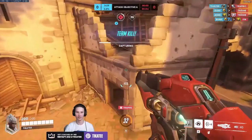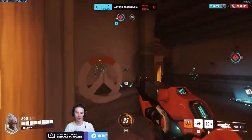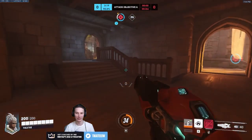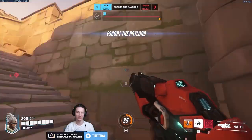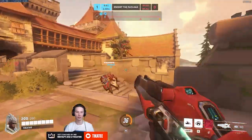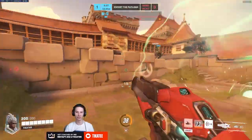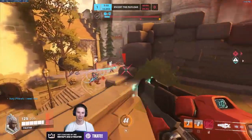Sojourn's core playstyle is centered around her ability to go all-in with burst damage from her Railgun. When looking for your all-in potential, make sure you have your Railgun available and charged as high as possible on slower-moving targets. Once you've found a target, make sure they can't outmaneuver you with movement abilities or self-sustaining tools such as Reaper's Wraith, Tracer's Recall, Genji's Dash, and the like.